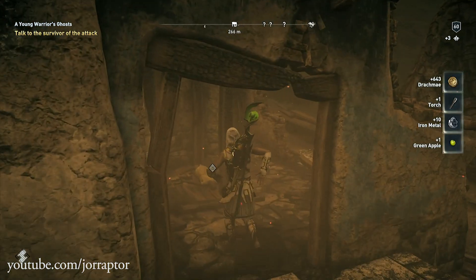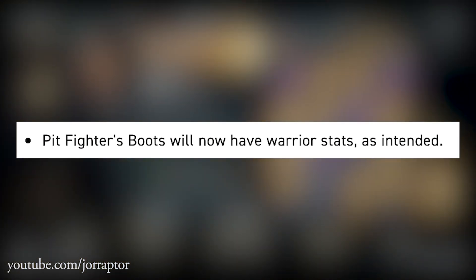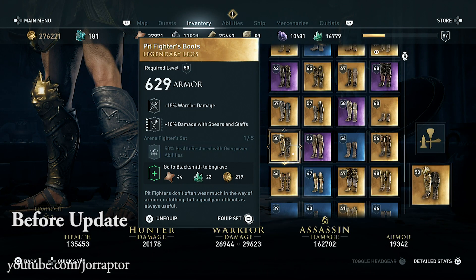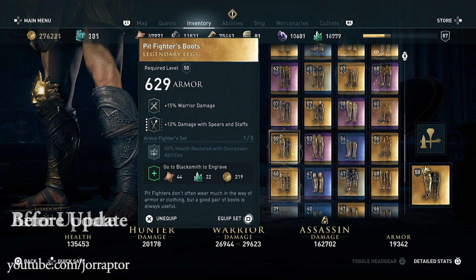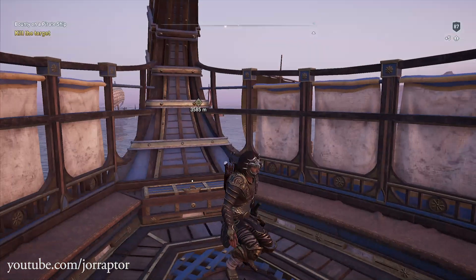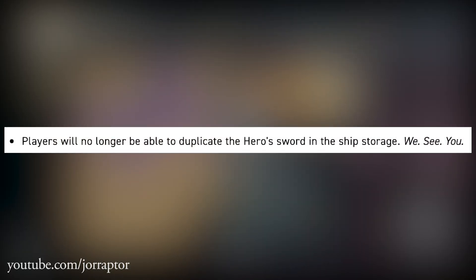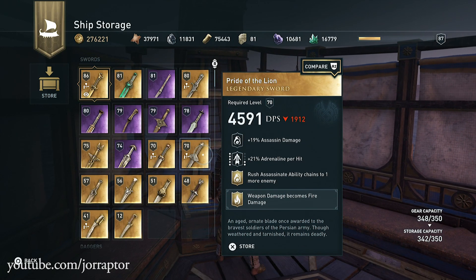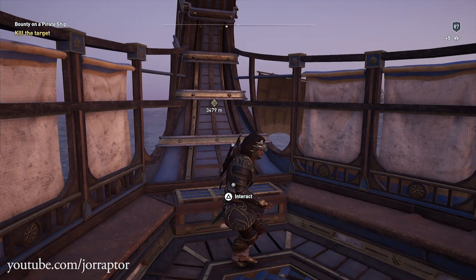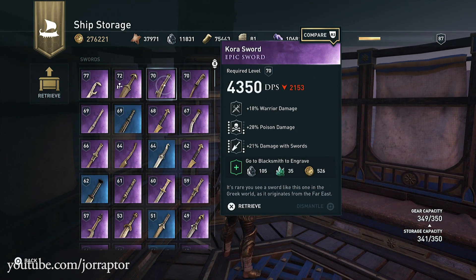Ubisoft notes in the patch notes that the pit fighter boots from the arena set will now have the warrior stat as intended. If you already had the warrior perk nothing really has changed, but if you had an assassin or hunter perk on these boots it will now be a warrior perk. Another interesting one: people were duplicating the hero sword from the 'A Friend Worth Dying For' Lost Tales of Greece mission by putting it in their ship storage. It's a legendary item so you should only have one — Ubisoft has now fixed that.